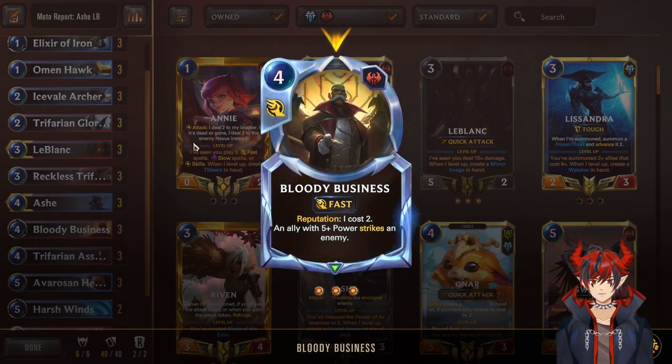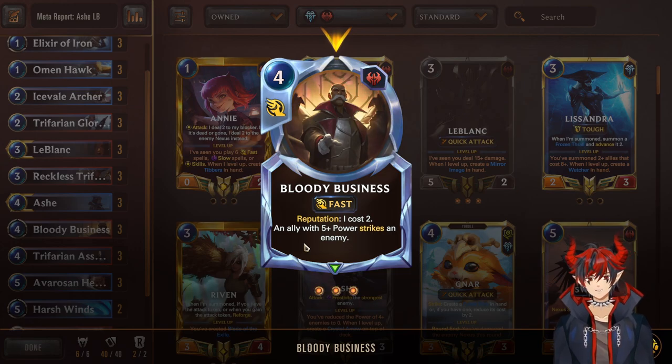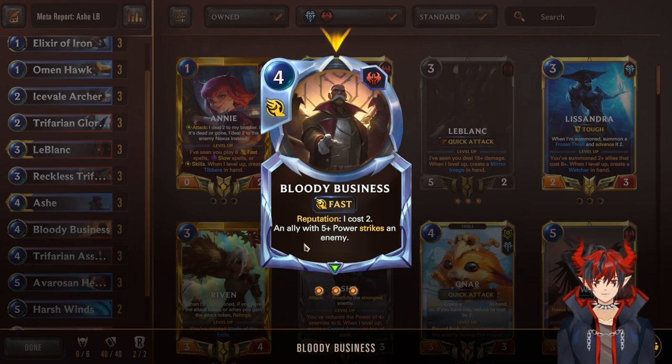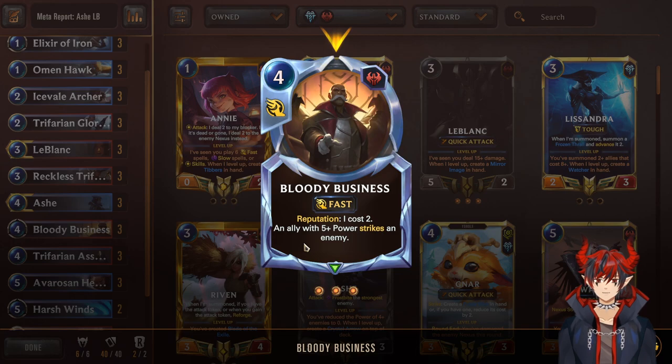Next we have a card for interacting with the opponent: Bloody Business, a 4-mana fast speed spell. On cast, an ally with 5+ power strikes an enemy — they do not take damage back, it's just a one-way strike. This is obviously really good even at 4. At 2 mana with Reputation, it's beyond premium, so you want to get Reputation as soon as possible and then use it to strike. LeBlanc can see this and it will help her level. You can get rid of some blockers, then Frostbite the remaining blockers and attack with leveled Ash — just overall a really good card, especially at dealing with key targets that the opponent puts up that you want to kill ASAP.